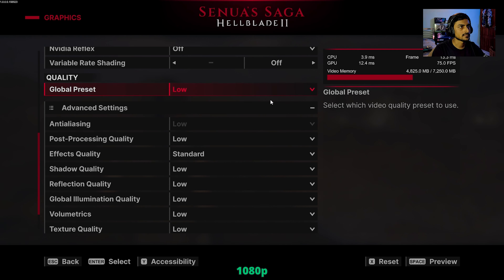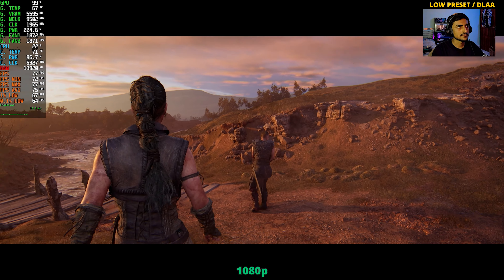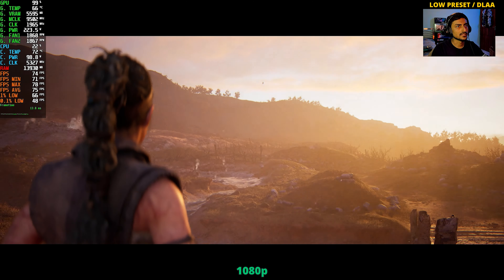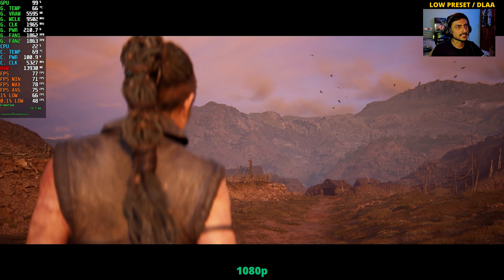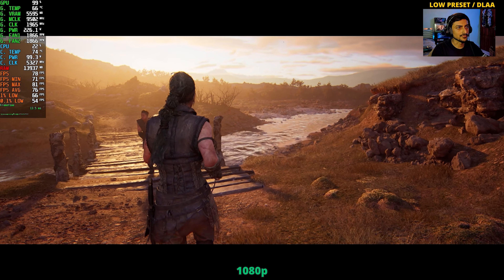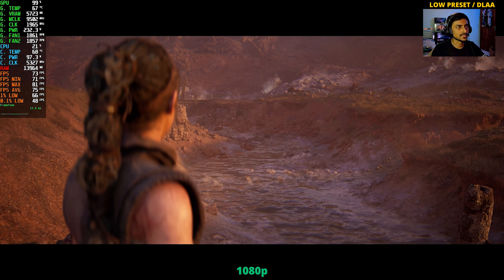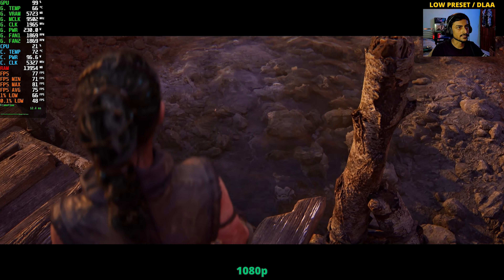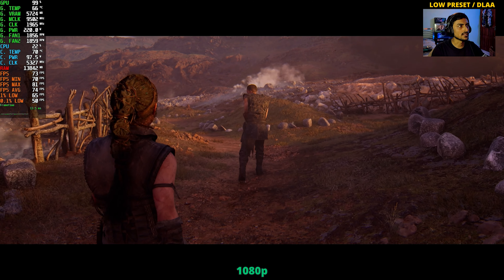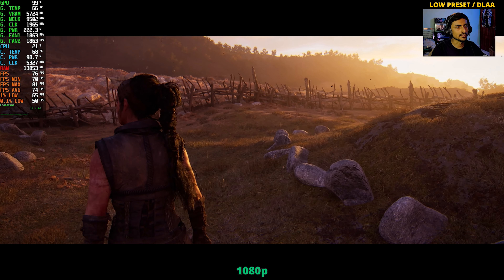On the low preset we are getting 75 FPS. As I was saying, low doesn't really look like low whatsoever in this game. Apart from the textures at distance in the terrain, which are somewhat noticeable, up close you won't even be able to tell it's low settings. Water still looks great even on low. 74 FPS average — pretty good. The 1% lows and 0.1% lows are fairly good as well. No stutters whatsoever in this game.